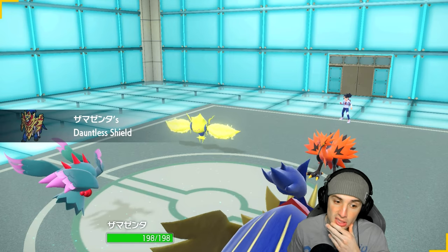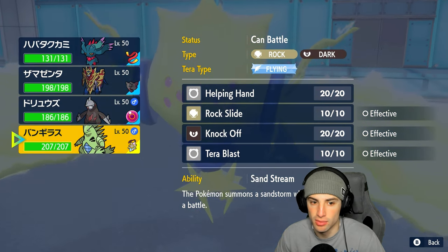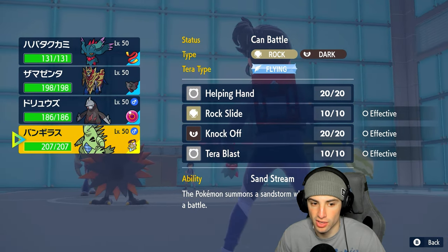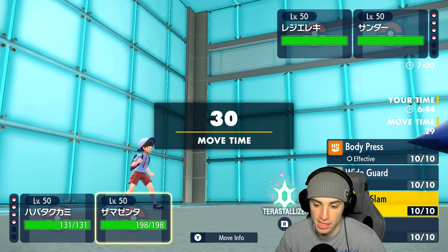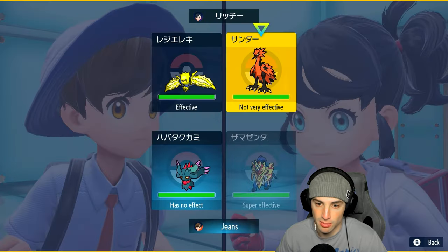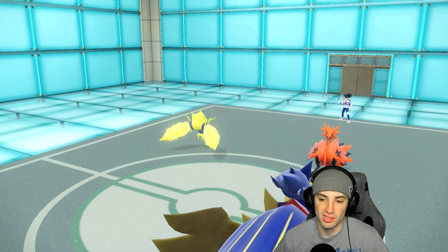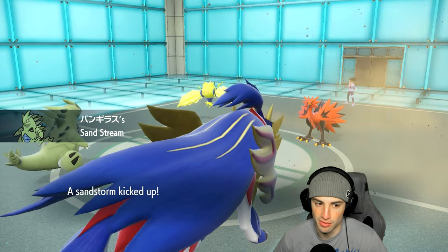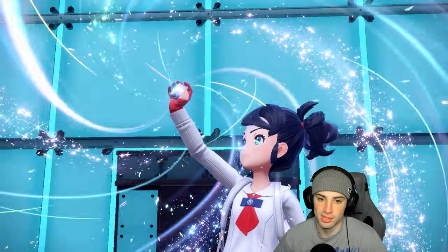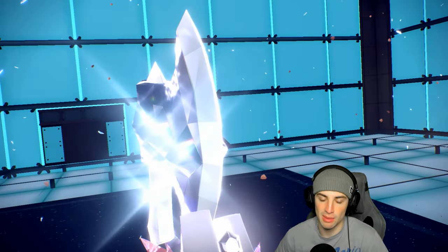They lead Excadrill and a bird — fine by me. I don't want to touch it with Flutter Mane so I'm going to hard swap to Tyranitar, saving Flutter Mane to Imprison Trick Room which will be massive if needed. I'll go Body Press into the bird — they might Terastallize it into Steel, which is another reason I don't want to touch it. They definitely Tera the bird into Steel, right on cue. Easy read.